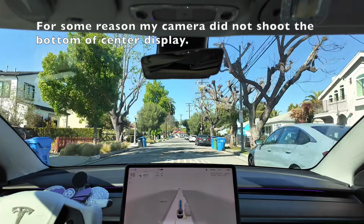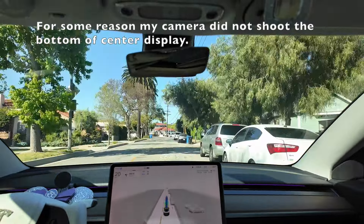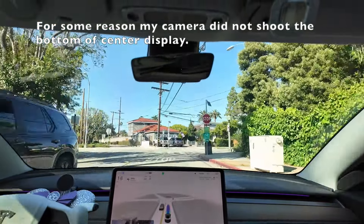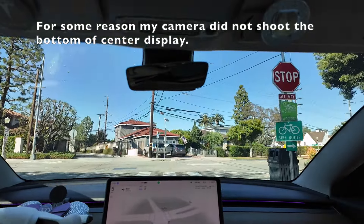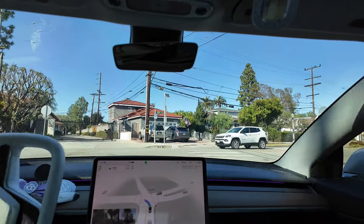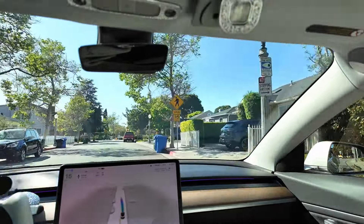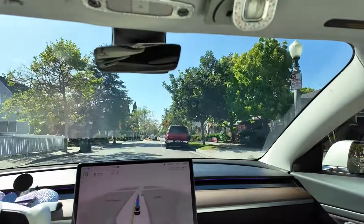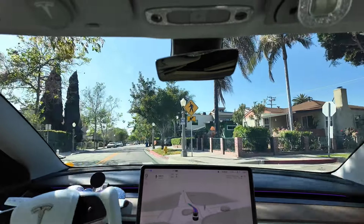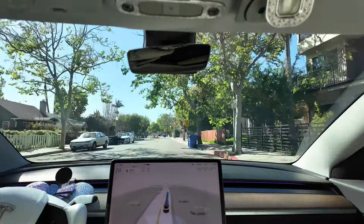We are heading toward that intersection where FSD was acting funny, and it wouldn't do an assertive lane change into the designated left turning lane. But before we get there, we have to get through this narrow residential street with mini roundabouts on them. This is the route I've been testing since FSD beta version 10 and version 11, and FSD has finally gotten it right.